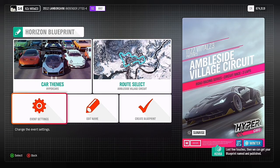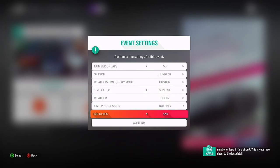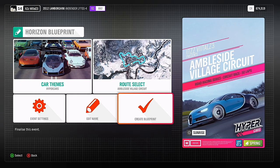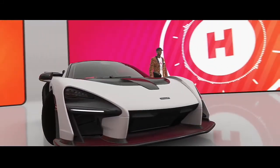You're going to go to event settings, then you're going to put the number of laps on 50. Unfortunately it is winter, however you can change it so it's spring. Then you're going to create the blueprint. Congratulations — your first blueprint event, and the honour of being the first to run it goes to you. Show them how it's done. The winter thing is very annoying, so hopefully now that I've put it on spring it should be a bit better.